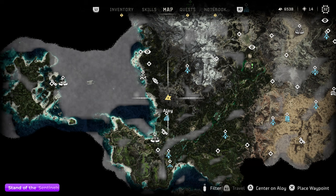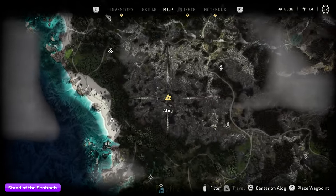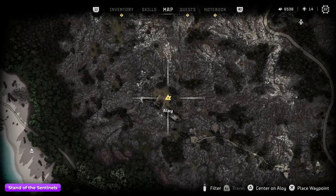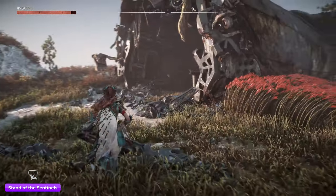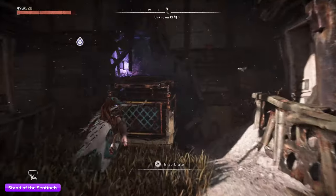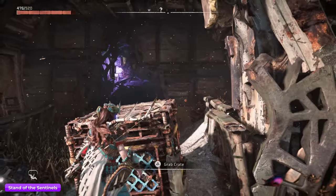The next one is called the Stand of the Sentinels. This is another one that's going to be kind of high up on a mountain — there's a little clearing on the side. This one's actually going to be very easy: just move this crate out of the way and then pick up the black box right in front of you.